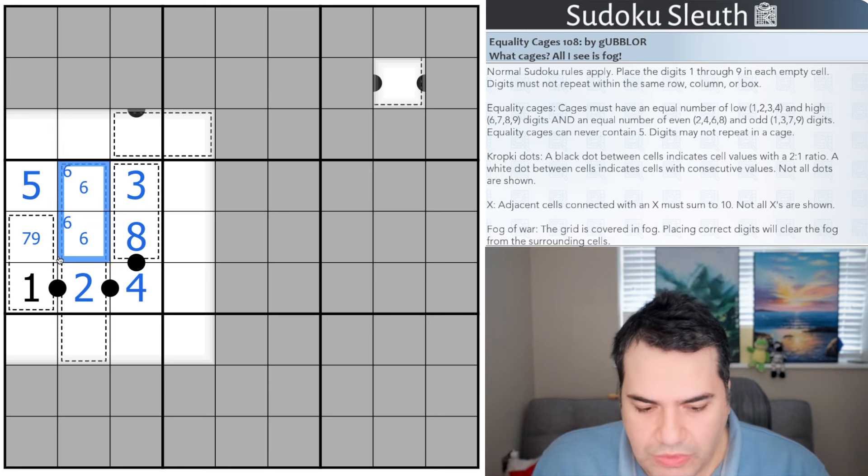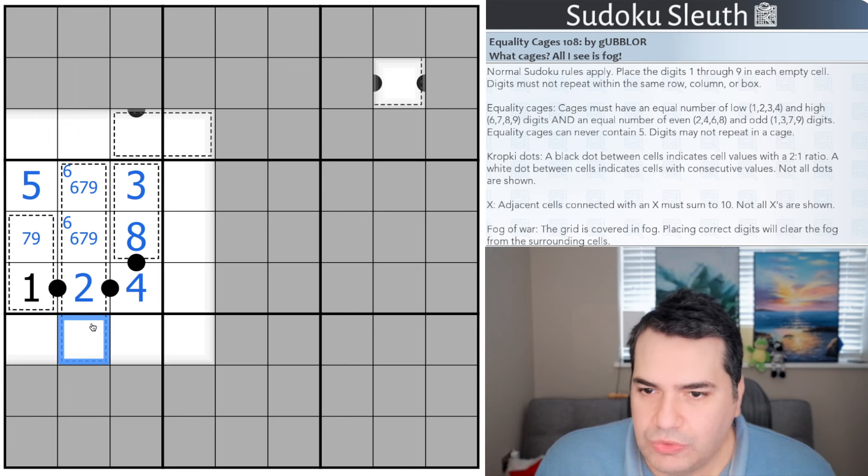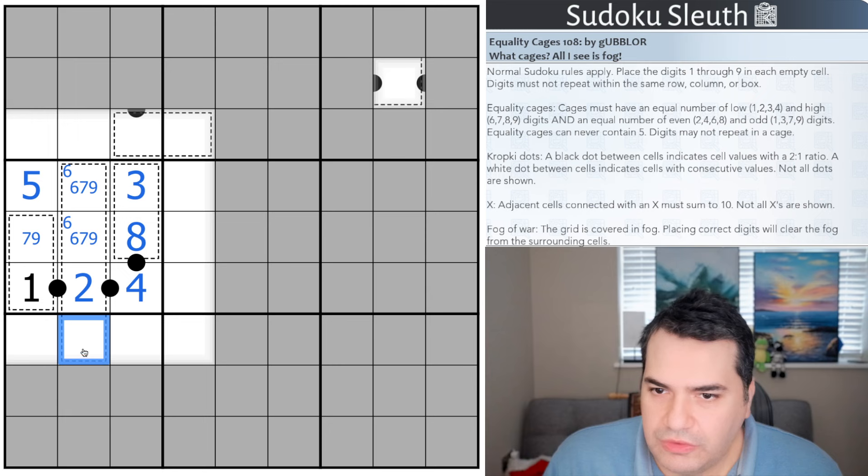So let's go with that for a second, which means this has to be a low digit that is not repeating. The two and the six are two even digits, so I need a low odd digit — this is one or three.